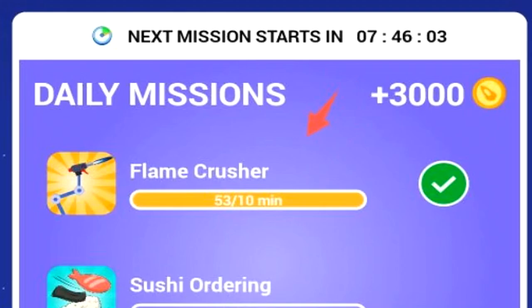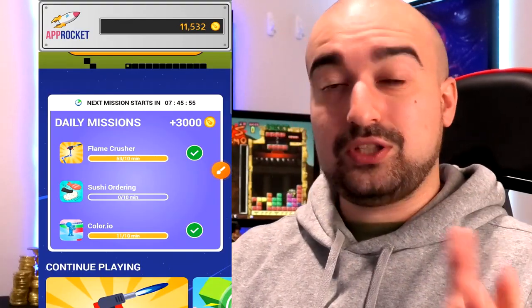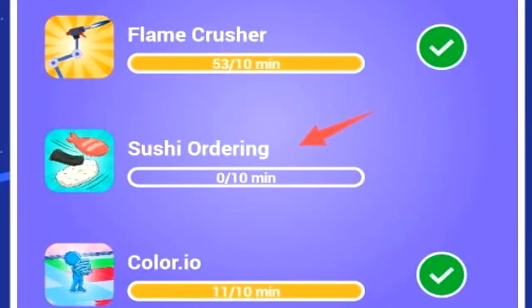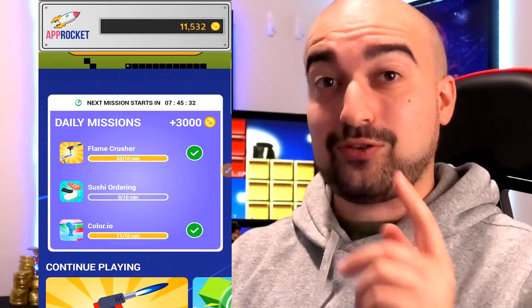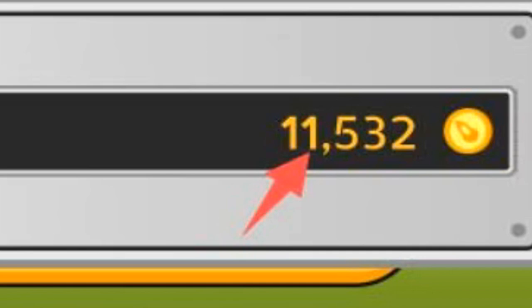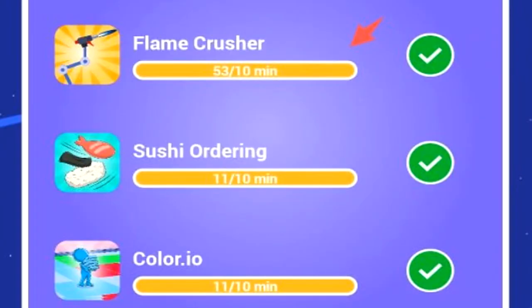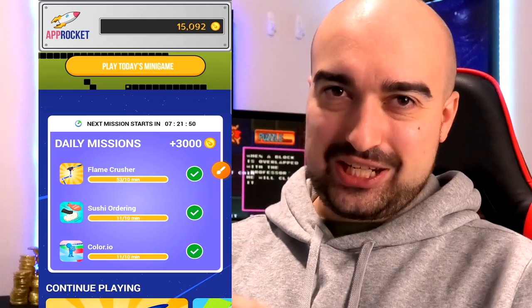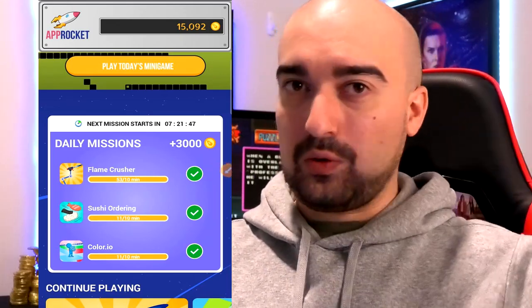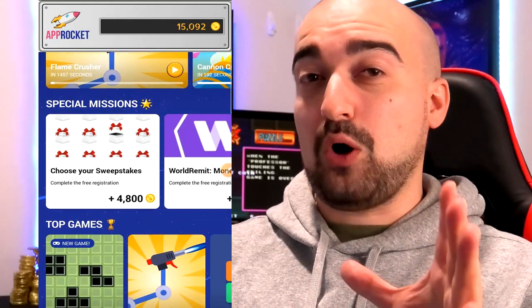Even though I played these games days ago, it actually still states that I finished these daily missions. That leads me to believe if you play a game in bulk, your daily mission area might still keep that progress. So in theory, all I need to do is complete 10 minutes of sushi ordering and AppRocket should pay me 3,000 coins for today. I'm going to test this out right now. Keep in mind, I now have 11,532 coins. Interesting enough, with all three green ticks here, my balance was updated by 3,000 of the coins — so that is actually a pretty cool feature. It does seem like the playtime does roll over to the next day's mission, which is sweet, but that does mean you obviously have to play these games for quite a long time to bulk up your time played.